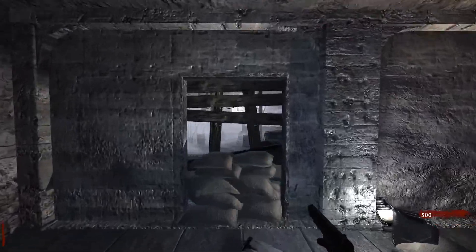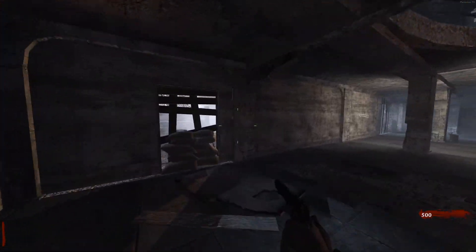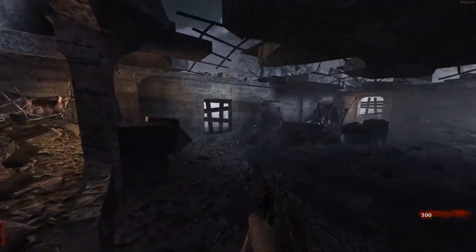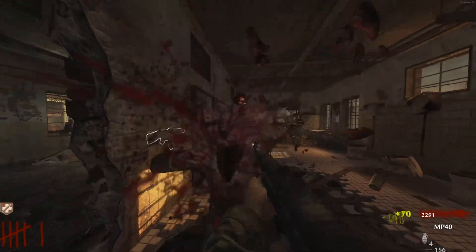Nacht der Untoten is the one map where the lower rounds take longer than the higher rounds. Round 1, 2, and 3 are the slowest rounds you will ever play in CoD Zombies. It is absolutely ridiculous how slow it is. Can you just see me running around? It's been at least one minute into the gameplay and nothing has happened. The map is so small you could throw 10 nickels in it.